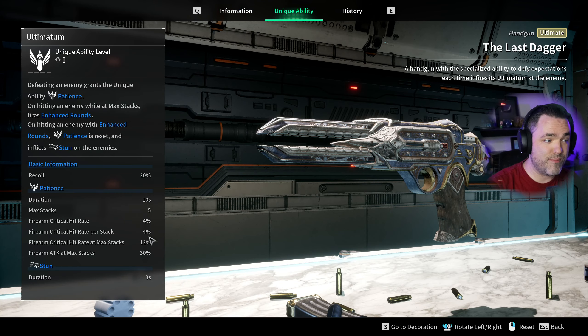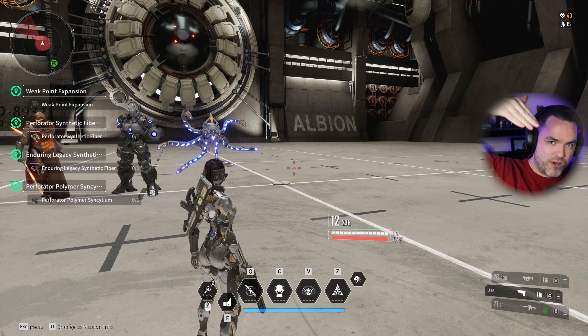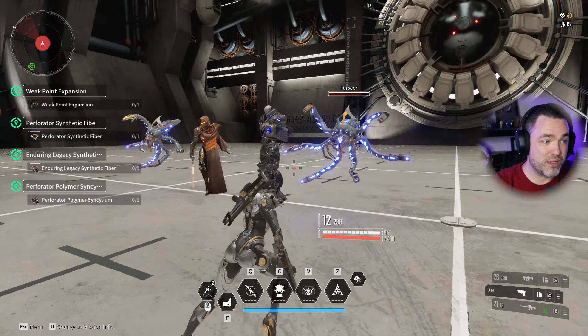One of the coolest aspects of this passive is that the crit chance Patience provides is additive. We don't have very many additive crit chance buffs in the entire game — really just Enzo and Valby provide additive crit chance. Almost every other crit source, including firearm crit chance on weapons, is multiplicative, which takes your base and scales it by a percentage. Since most weapons have a small base crit chance, multiplying by a small value doesn't yield much. But with the Last Dagger, you can actually get 50–80% crit chance, which is incredibly high, though it drops back to zero after that one bullet fires.